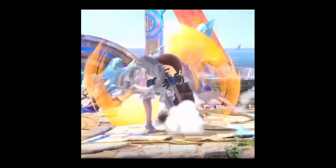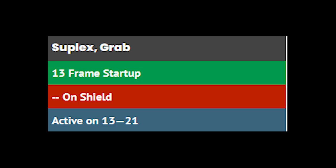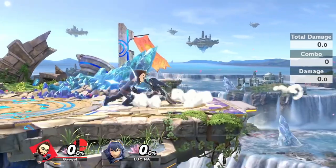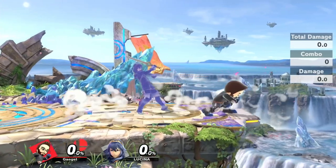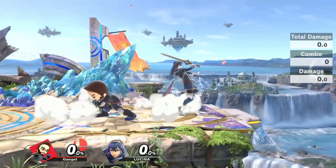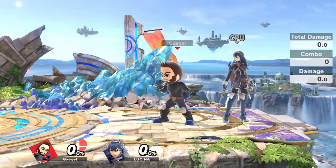Hey guys! I found an insanely strong new ledge trapping option with suplex! Not only is it active for 9 total frames, it also travels for almost a whole roll distance. This should be incredibly good for catching ro— well... this is unfortunate. But if you do it in the other direction, it can still catch roll and neutral get up— nevermind.